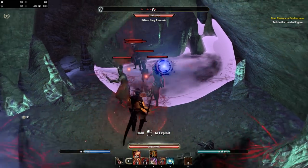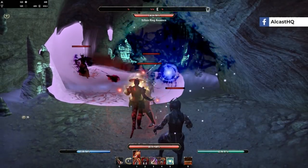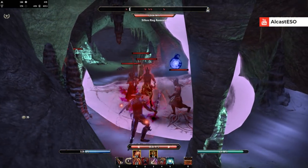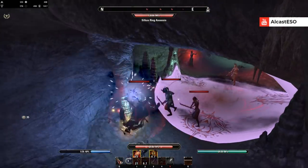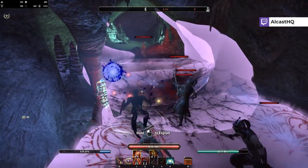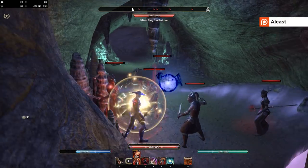Here is a mob group — let me showcase the build in action. As long as we block, we're barely losing stats even with several mobs attacking us. When I use Dark Shade, Major Protection activates and resources go up fairly fast; we barely take any damage. You don't want to channel too long, and you can get interrupted by CC, so I recommend blocking hard-hitting abilities. But as long as they're only doing light attacks and similar, you can easily restore resources — no problem whatsoever.